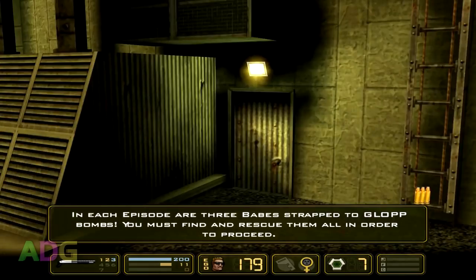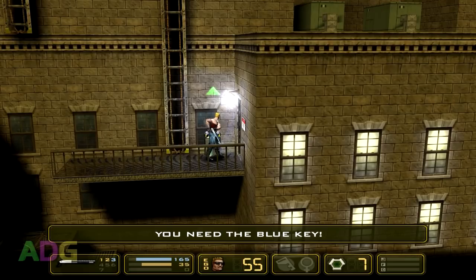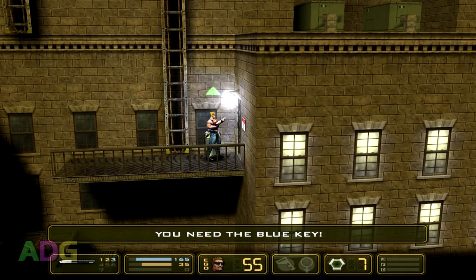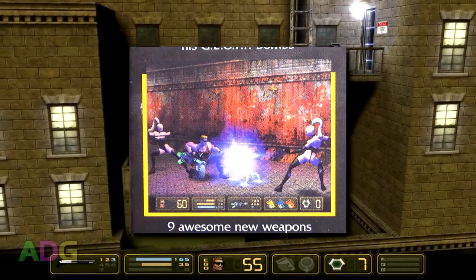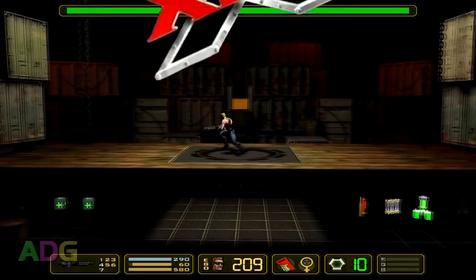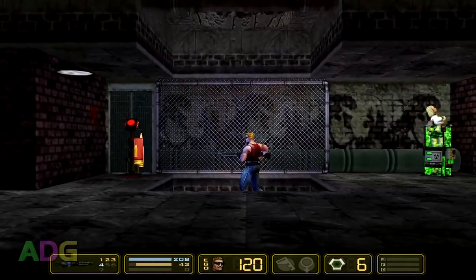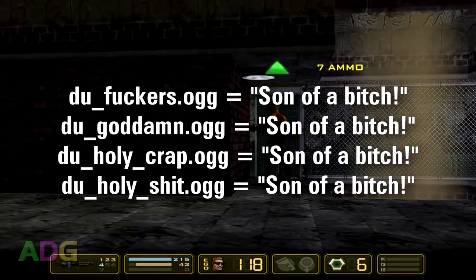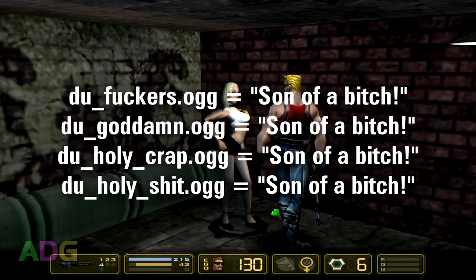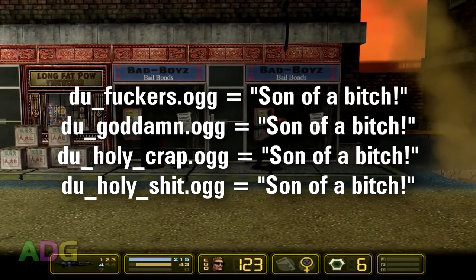Wait a minute — does this mean Duke's actually rescuing teenagers? This just hit a new level of skeevy. These colored key cards suck. Screenshots on the box suggest that they were going to have you find all three colors in each level at one point. It's actually repeated numerous times in the game's assets with different swears for the filenames, suggesting they may have had to cut out the more colorful swears to avoid getting an AO rating from the ESRB. They were a lot more stringent about swearing back then.